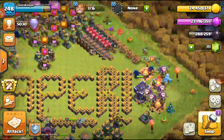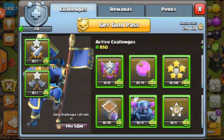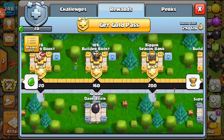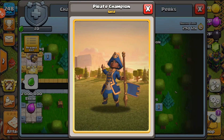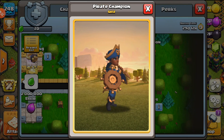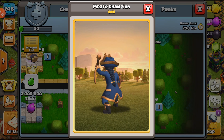What's up everybody, PCP with you guys — welcome back to Town Hall 15! We have a brand new November season with a brand new season pass and a brand new world champion skin, which is the Pirate Champion. She looks a bit scared, but she doesn't look too bad, I'd say.